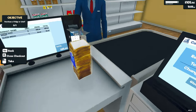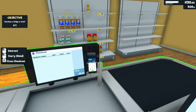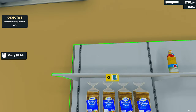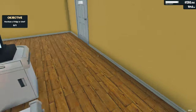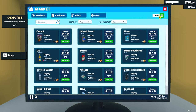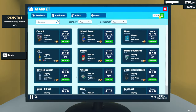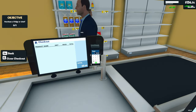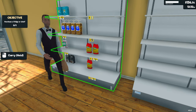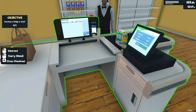Coffee should be priced at 10.50, not cost price. Those first two customers were lucky. We're running out of flour and pasta, so we need to order more oil, flour, cereal and pasta. I wonder if there's a way to automate the ordering process. Out of powdered sugar too.